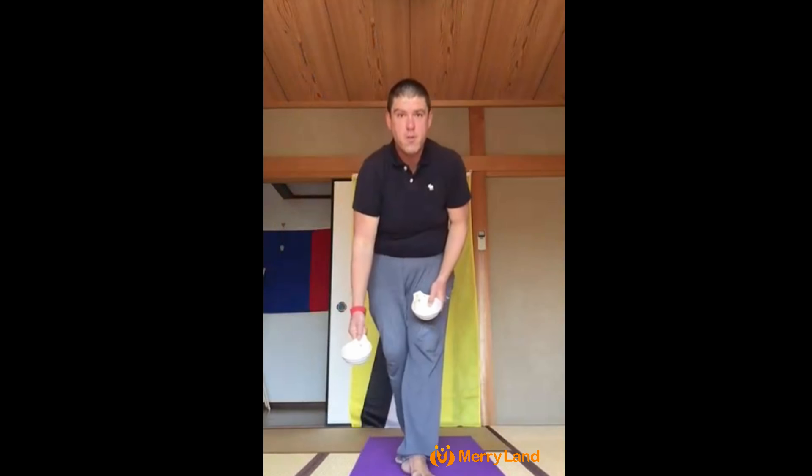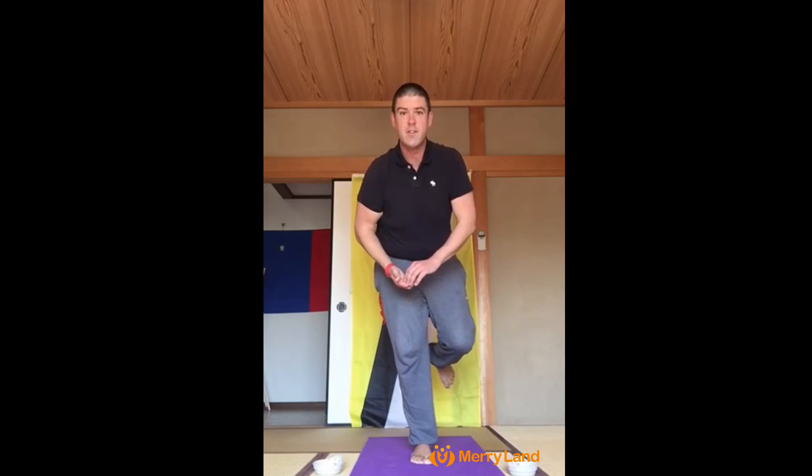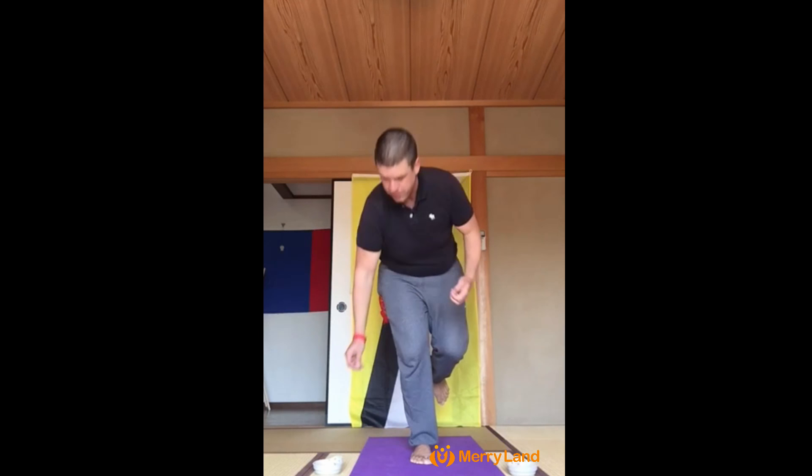Alright, so what we're going to do is we're going to move back. We're going to put down 1 bowl on the right and 1 bowl on the left. We are going to balance on one leg and try to put 5 coins in this bowl and 5 coins in that bowl without touching this leg to the ground.